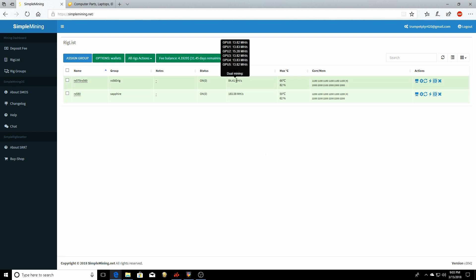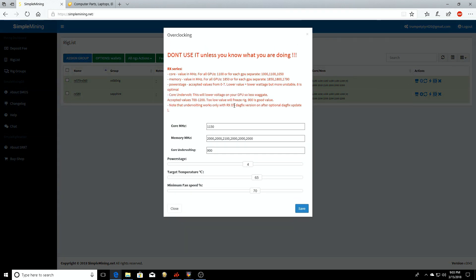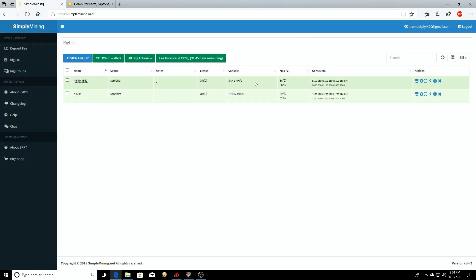The MSI card that we did the BIOS mod on had Hynix memory. The other MSI card that I have has Micron memory, and as you can see the Micron memory is pulling 15.28 megahash. This is on Ethereum using the Claymore 11.4 miner, and it's been running for two hours and 44 minutes stable. I did 1150 on the core and 2000 on the other RX 560s in the rig, then 2100 on the MSI card with the Micron memory. A six-card rig is pulling 84 and a half megahash a second.